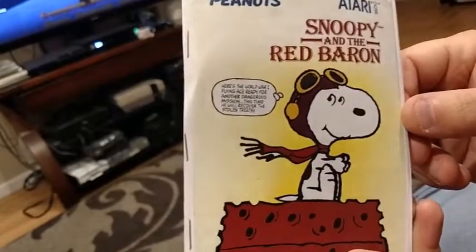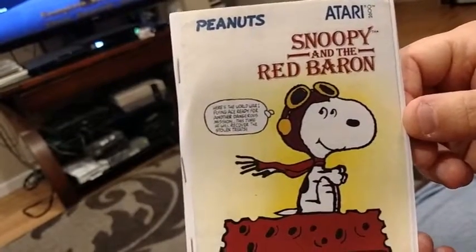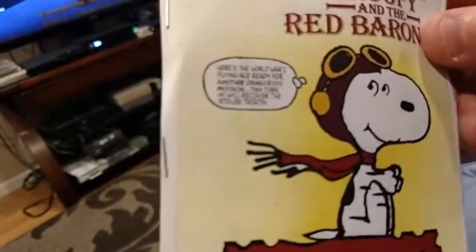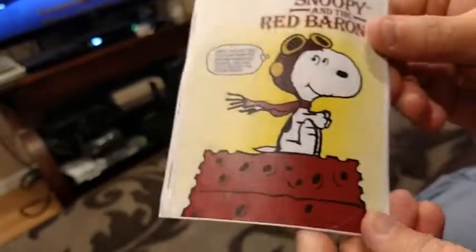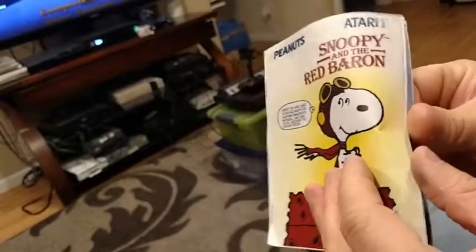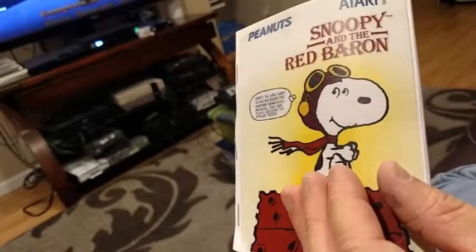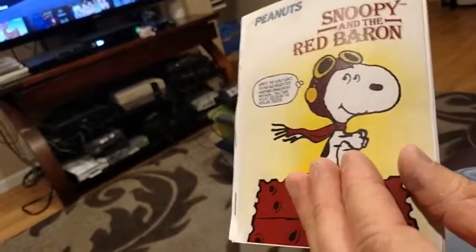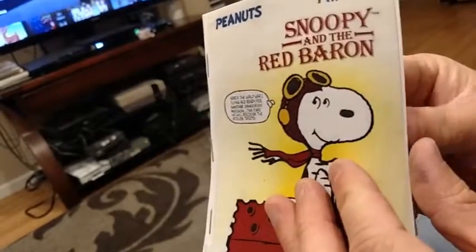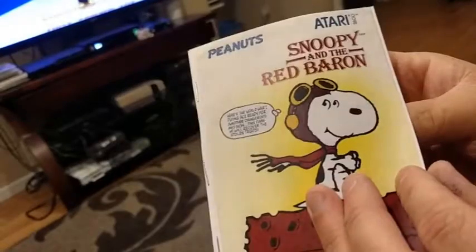We got a printed manual of Snoopy and the Red Baron for the Atari 2600. It's kind of cool because they made this into a cartoon style. This isn't the official manual — you can see the staples here. I got this online because as much as I love to have the real manual, it's kind of tough to have the real thing. So we'll get some mood music going and go through and read some of the wonderful manual for Snoopy and the Red Baron.